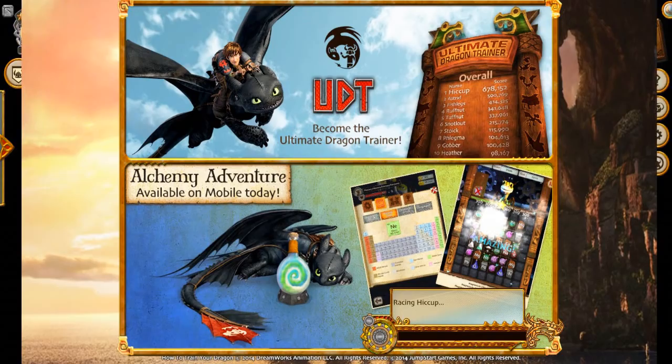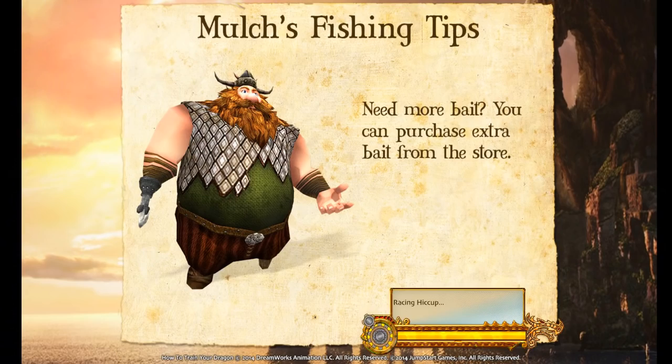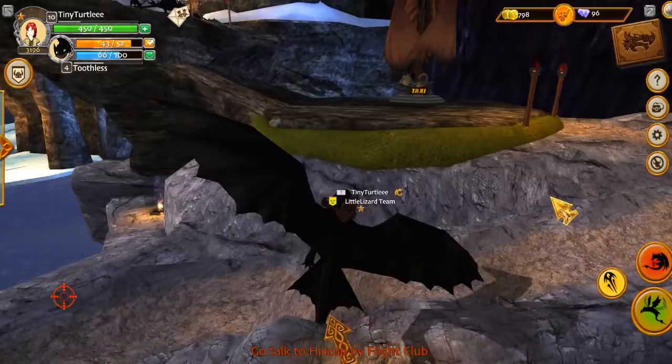Boom, here we go — hopefully this is the last thing we need for the display. Basically the quest that I'm doing is I need to collect up items for a display in the classroom — all sorts of different items that the headmaster wants to show off Viking inventions. Gotta go find Hiccup, he's over here somewhere.